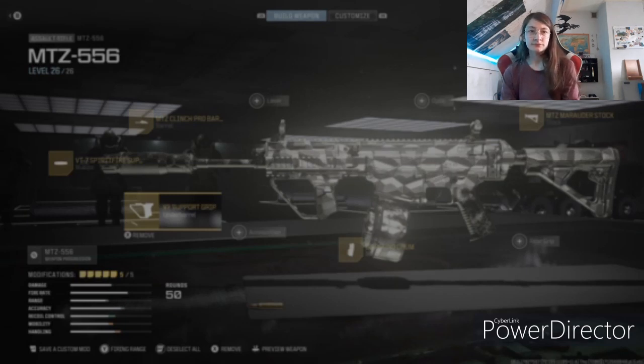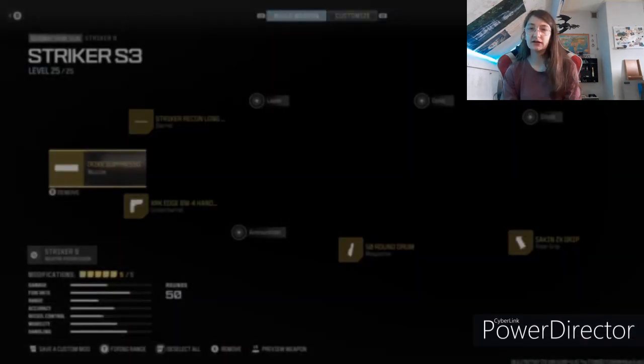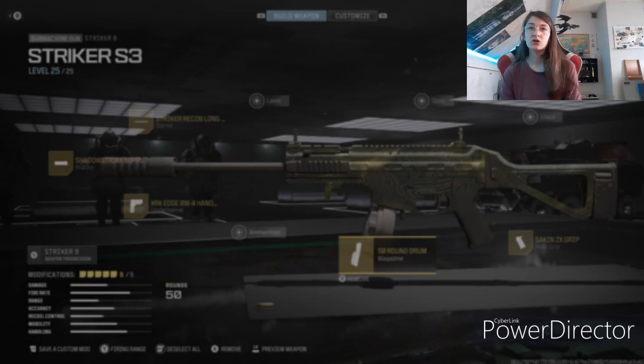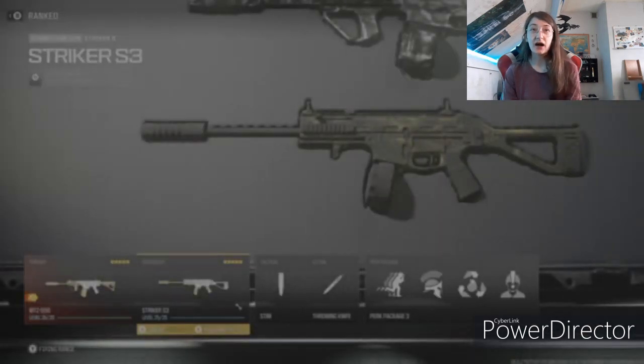Now for the Striker — I call it the Striker 9, Season 3 build. You need to take the Striker 9 or you won't have a good build. The muzzle is Shadow Strike Suppressor, the barrel is Striker Recon Long Barrel, no laser, no optic, no stock, the rear grip is the XTEN CX Grip, the magazine is 51 Round Drum, no ammunition, and the underbarrel is the XRKH BB Full Hand Stop.